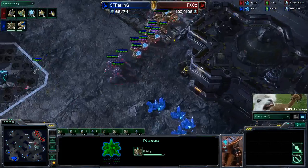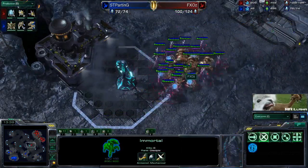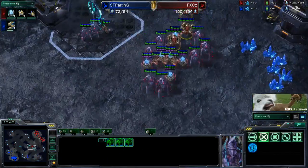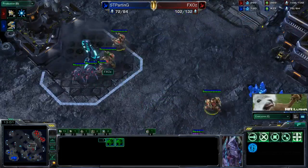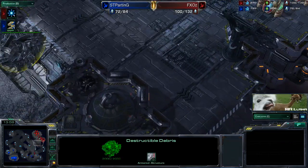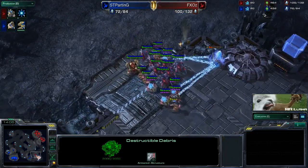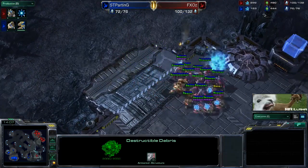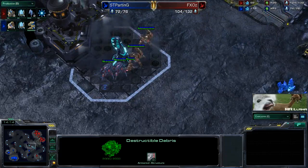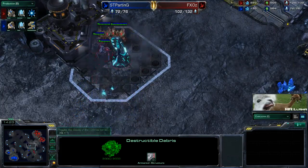He can warp units whenever he wants but doesn't need to constantly warp in because his opponent is expanding. Instead he can focus on econ and tech. He also has a decent-sized army advantage plus these three immortals. This is really what told Parting that he needed to go back and expand - because blink stalkers, no matter how many you have, when you're up against this army with three immortals plus the ramp advantage, you are going to lose. Three immortals, even two immortals, would make it extremely tough to win. Three immortals is saying, time to back off.